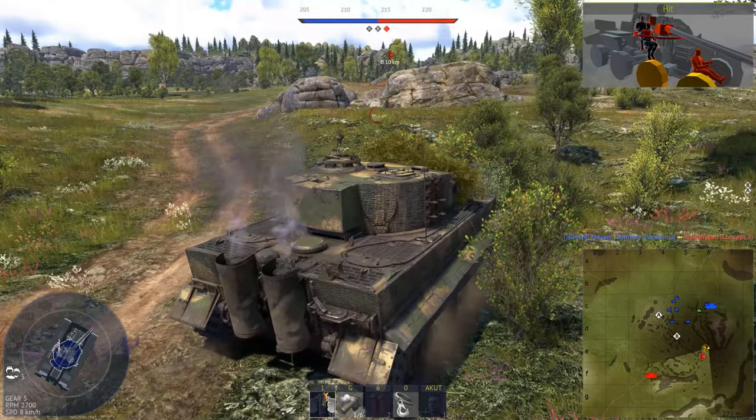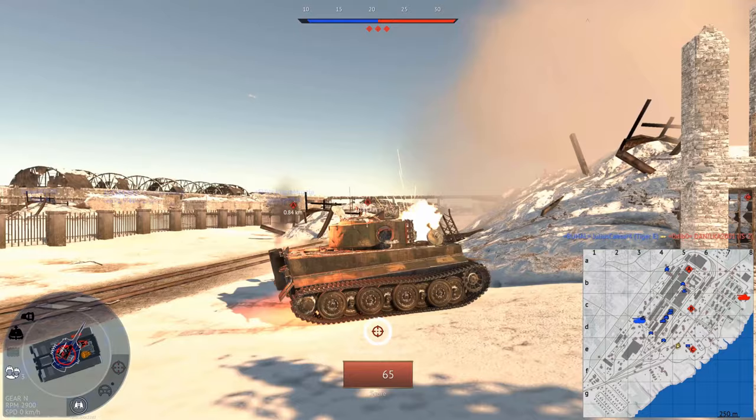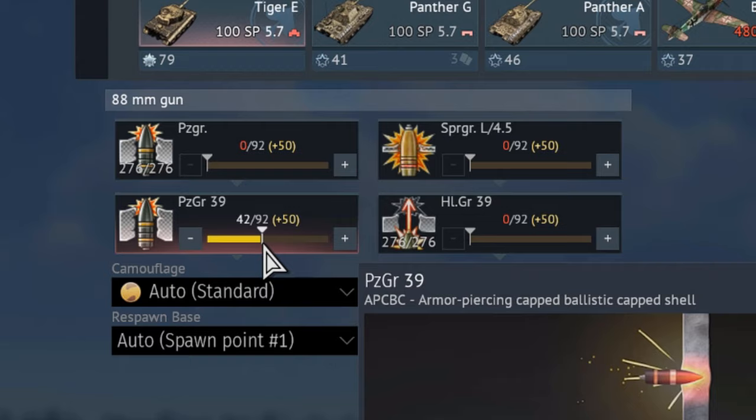Sloped armor largely increases the chances of a shell bouncing instead of penetrating your tank and blowing Fritz, Franz, Kurt and Heinz into a million einzelteile. Another measure to prevent this horrible scenario is to reduce the amount of ammunition you carry. Every single round inside your tank may lead to an ammo rack explosion if it gets hit, so only take the amount of shells you really need.